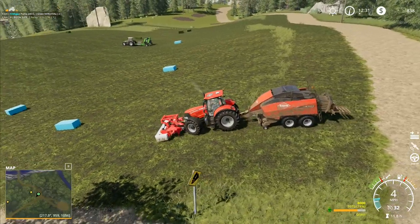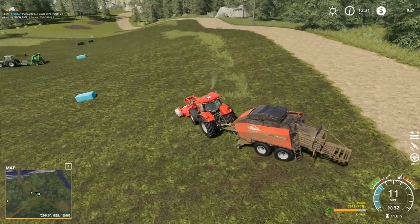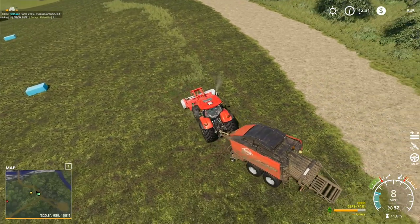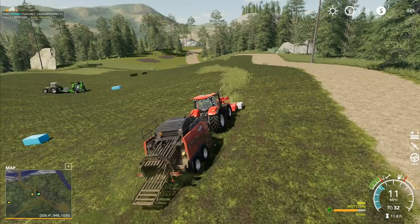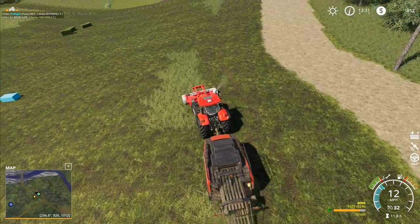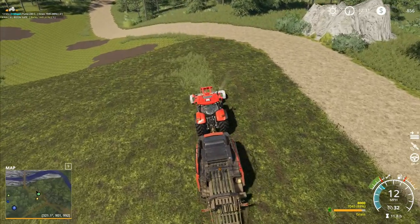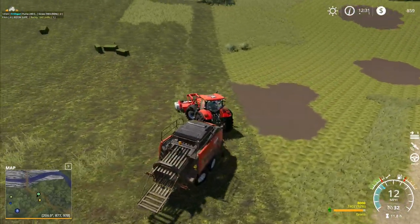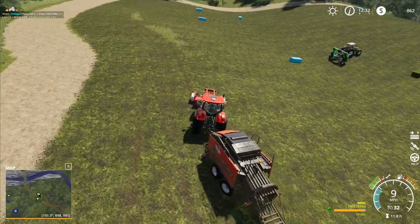It doesn't really matter though, because that's one part of the field we're not going to be doing a great deal with in the near future. Once I've harvested and sold all the rest of those trees over there, this bit up here is going to be the dedicated area for cows, and possibly pigs as well. The sheep and chickens are going to be at the lower end of the farm. I'm not entirely sure where I'm going to put the pigs just yet.